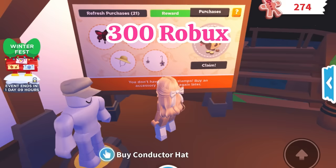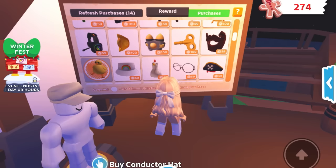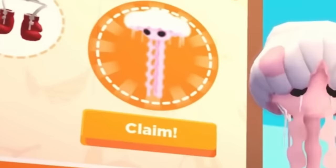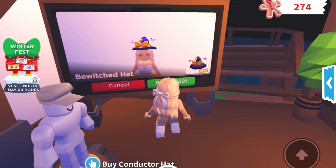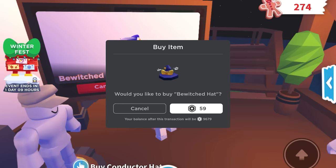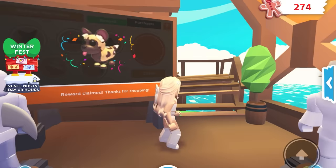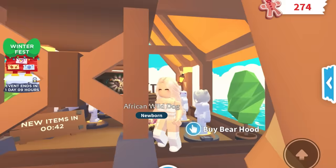We have one more item left. Currently you can see the African Wild Dog, but on Thursday or after Thursday you'll see a jellyfish in its place and can claim it the same exact way. I'm going to get this hat because it'll help me make a future Halloween outfit. We got five items — now I can claim my pet. I'm going to claim the African Wild Dog, but again, you can get the jellyfish the same way on Thursday or after Thursday. You just have to buy five UGC items.